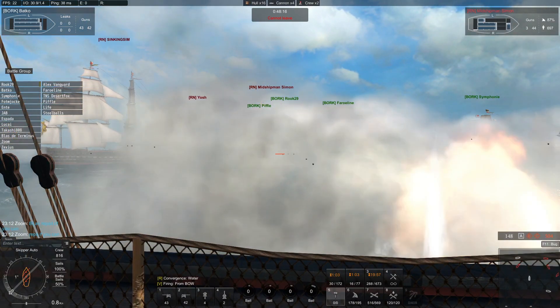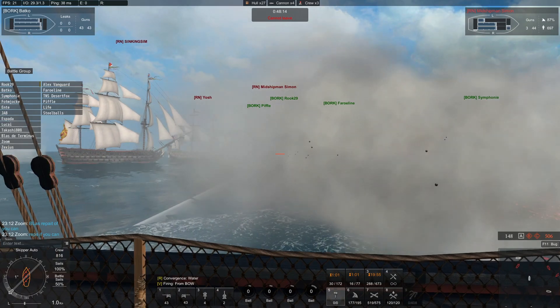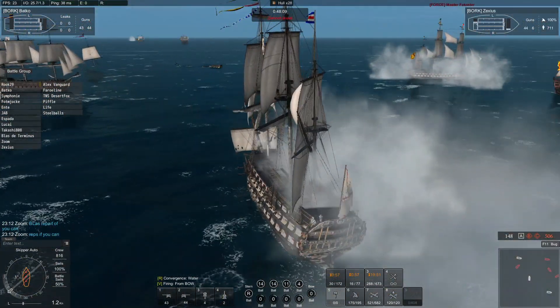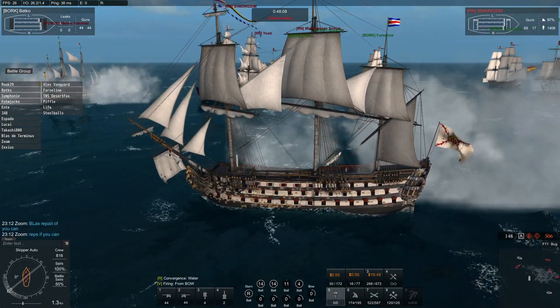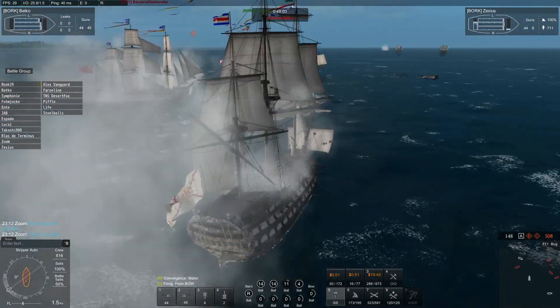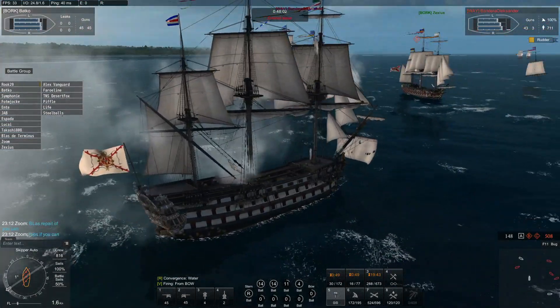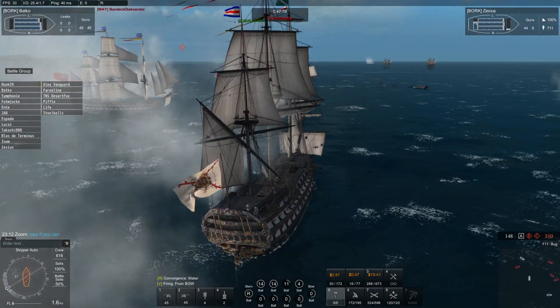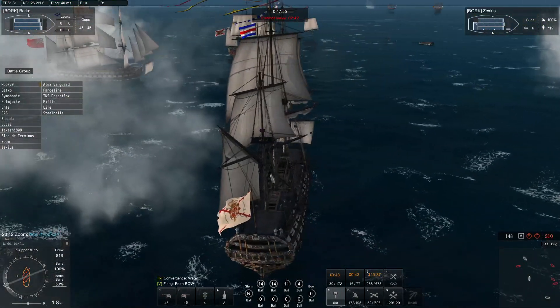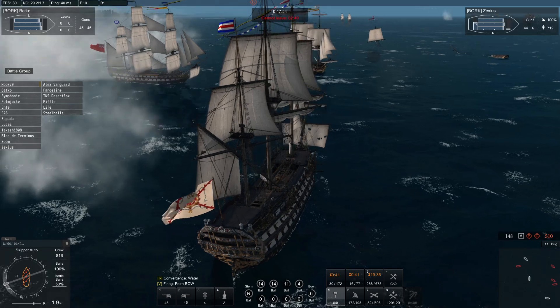Jab, Trotmokker — you need to get stern or bow shots on Henry Turner. Do not shoot his sides, that's a waste of time. We need bow and stern shots on Henry Turner. Takashi, if you can do last broadside — Henry Turner on your left. That's money over now. See if you can hit Simon's ass there, Piffle. If not, shoot the guy that's in front of you.